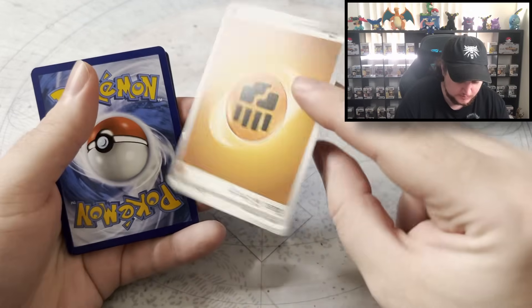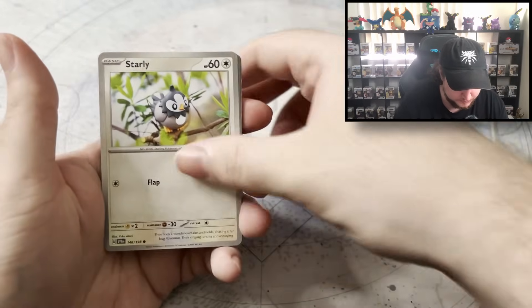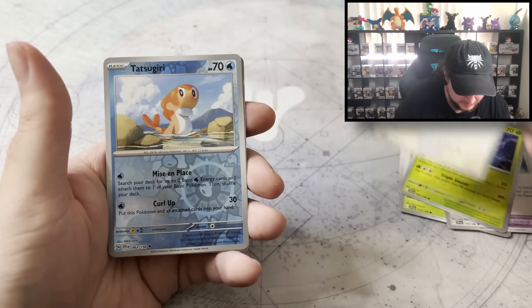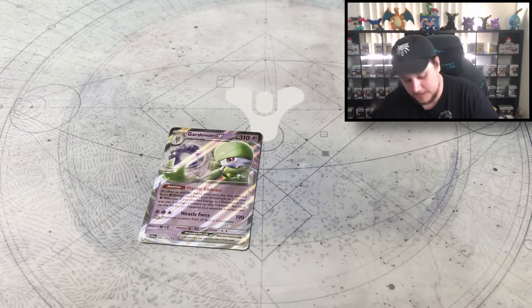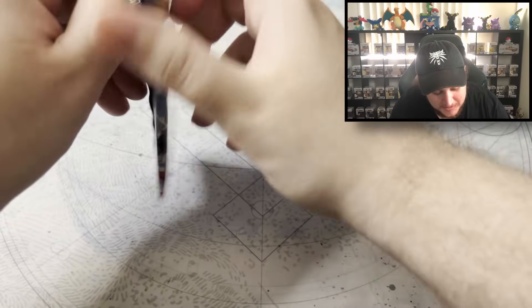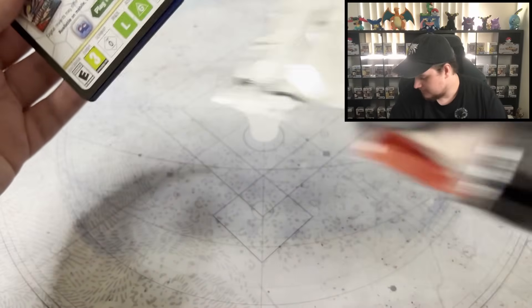Nothing. What's going on? NEX — wait, that's a hit. That is a hit. Four packs left. Just give me some nice little texture on a card and I'll be happy.